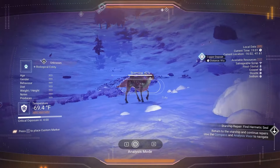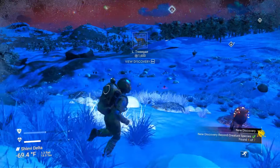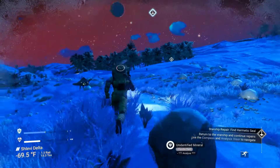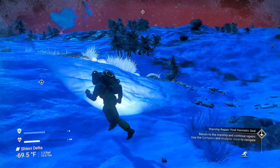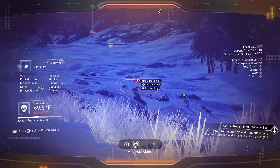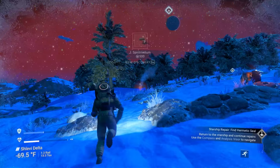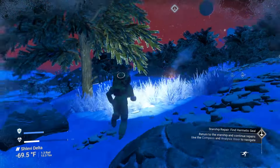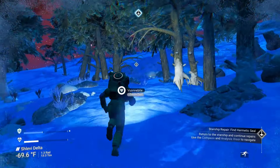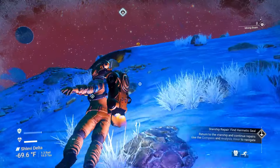I'm going to look for more creatures — the game's term is fauna; flora is plants. You can actually scan hazardous flora too, though I usually just kill them immediately. I normally get stuck finding six of the seven animals, and then the seventh one is really hard to find.